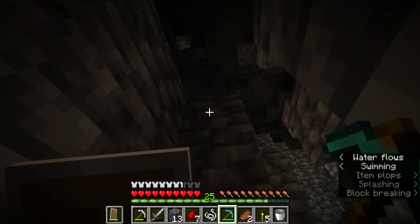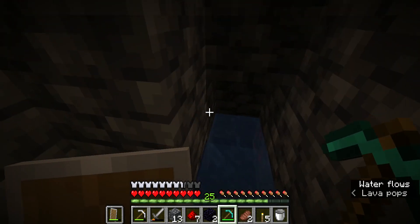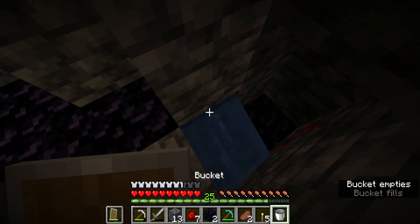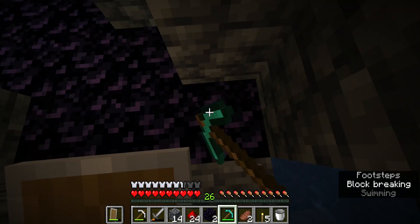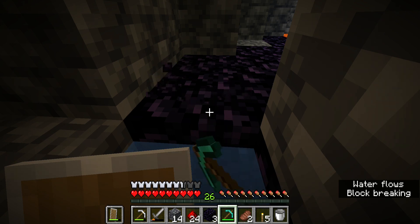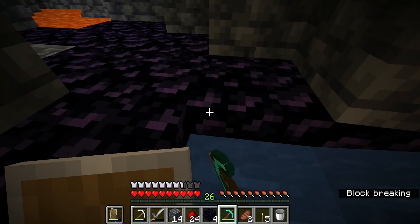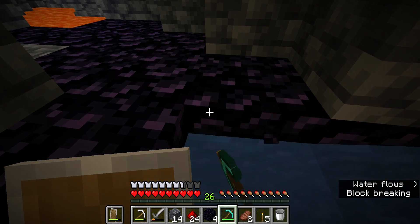And along the way I collected some more resources — look at this, we got more redstone, which is pretty good. We need obsidian for our portal and also for the enchanting table. For the portal you need 10 if I remember correctly, at least, and for an enchanting table you need 4. That means we have to get at least 14.